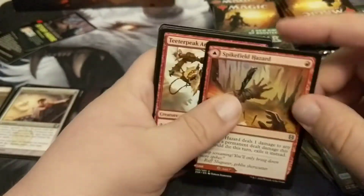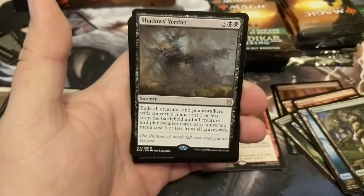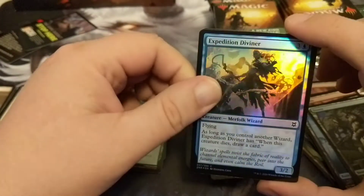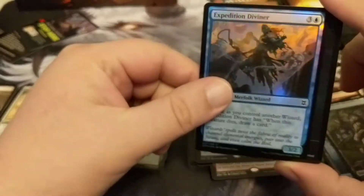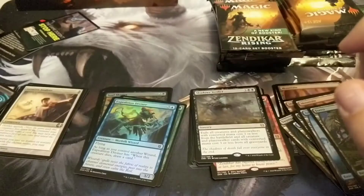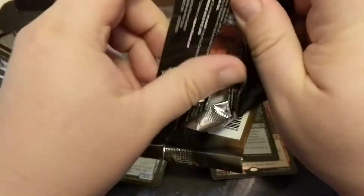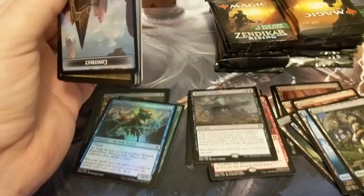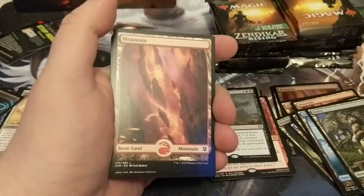Spitfire Hazard — great card. Teeter Peak. Deadly Alliance. Mortal Combat — this card has been smearing me. I've been playing a Faeries Infect deck of my own creation with a Tocatli in there for some card draw and a lot of graveyard recursion to keep those cards coming. Man, those exiling effects just destroy the graveyard recursion strategy — that isn't fun.